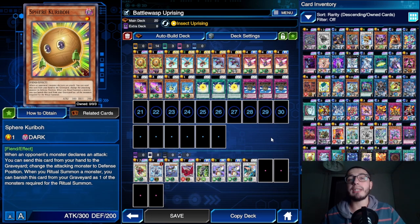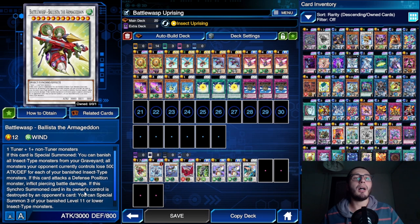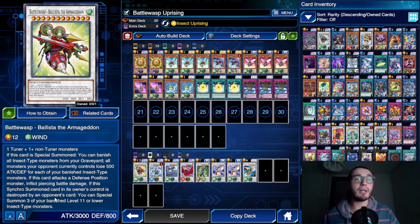For the extra deck we have the Battle Wasp stuff. The new guy - one is more than enough, pretty busted itself. Even though with all the lowering effects we have, his effect is a little too much: banishing all insect-type monsters with no choice is a bit much. He has piercing damage which is nice, and if destroyed by opponent's card or battle, you special summon three of your banished level 1 monsters or lower.